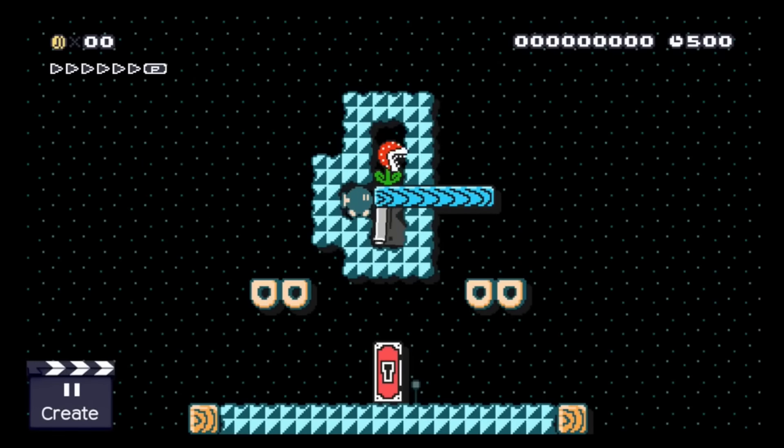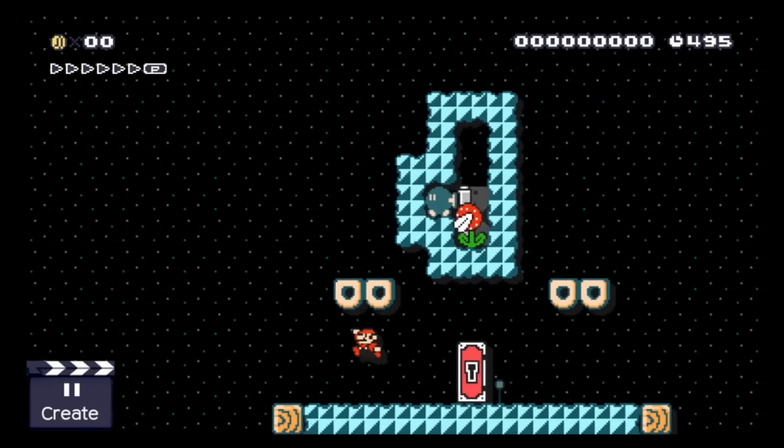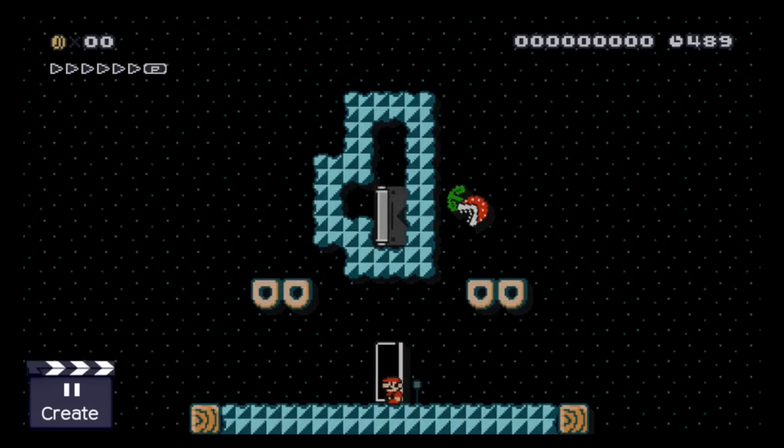Here Mario needs to find a way to ignite the Bob-omb so that he can get its key. Setting the Bob-omb on fire is pretty basic easy puzzling here, but the potential for the things you can do with Bob-ombs and keys is incredibly high.